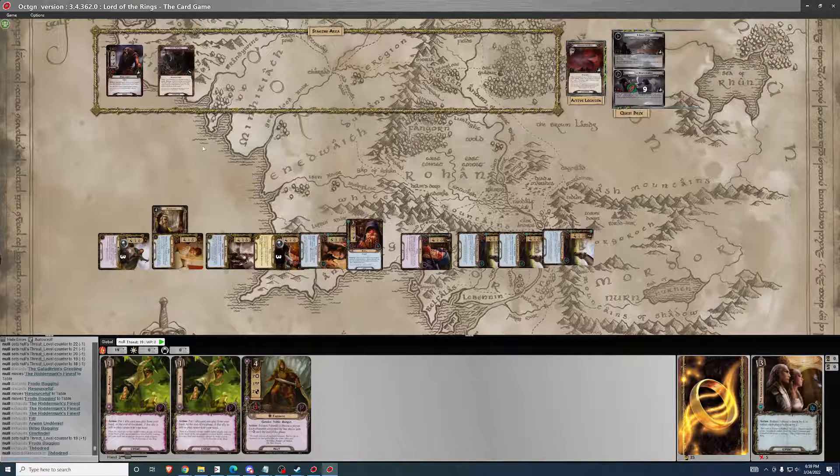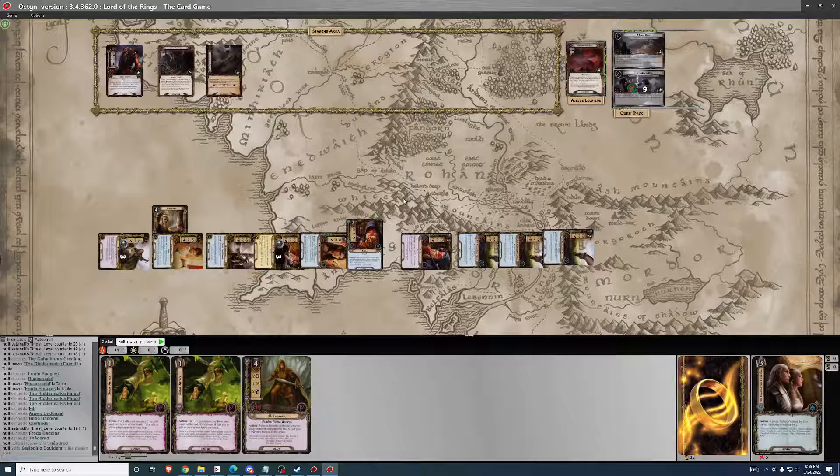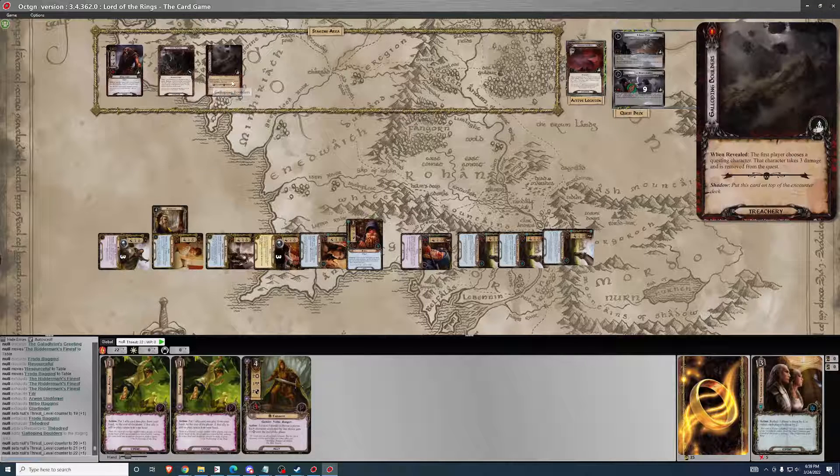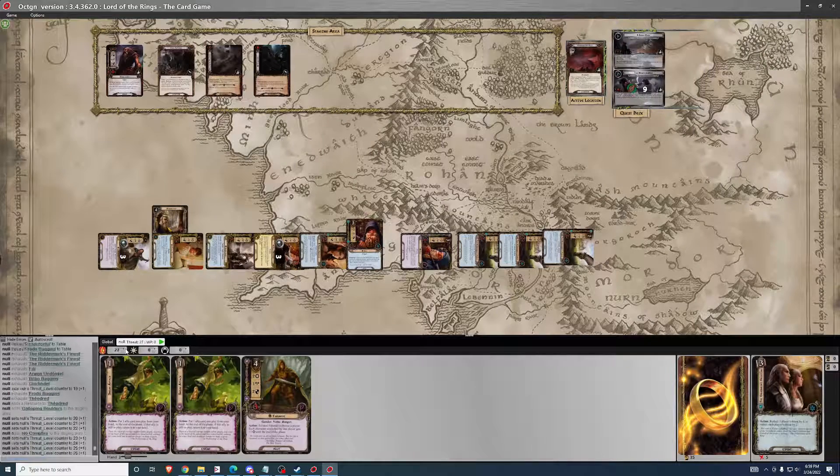The encounter card is Galloping Boulders. First player chooses a questing character — that character takes three damage and is removed from the quest. I'll go ahead and sacrifice — should I sacrifice Feely or put it on Frodo? Three damage, convert to threat — one, two, three. No problem. Galloping Boulders gains surge, so Frodo's no longer committed. Doomed one and it'll surge again — or I could increase threat by four. I don't think that's a problem, really. Sure, eat the threat.